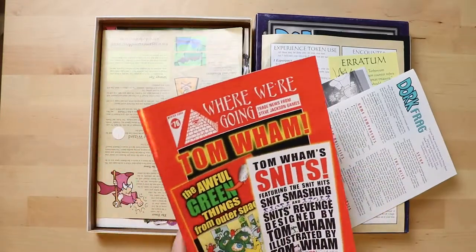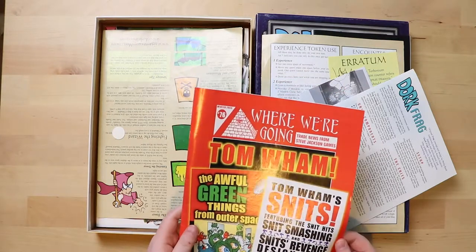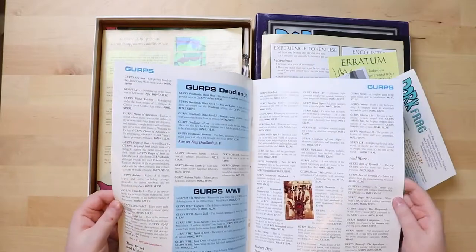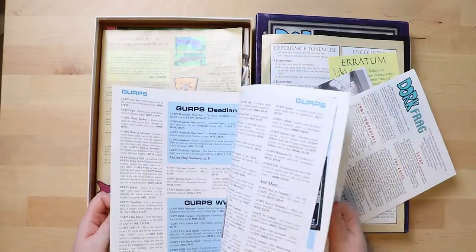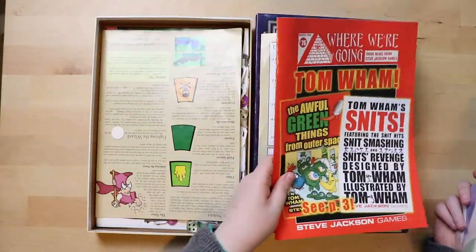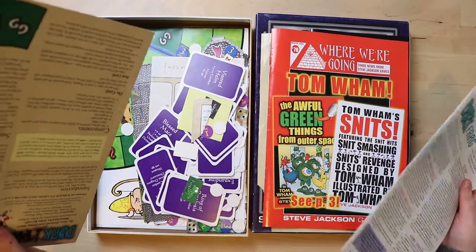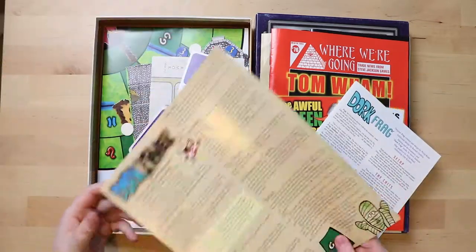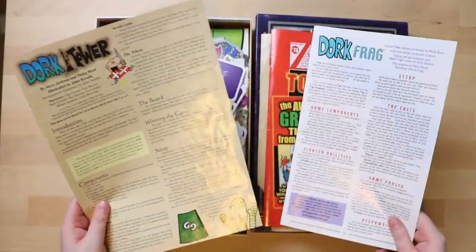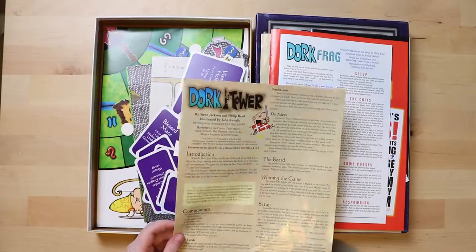Please be the rulebook. Where we're going — trade these for Steve Jackson Games. You're kidding me, right? And I've lost some tokens of course. Nope, this is just more ads. I'm pretty sure the entire box is just full of ads. Now this looks more like something you might use. Oh, I see a board somewhere. Okay, so here we go — this is the rulebook. I've no idea what this Dork Frag thing is. I think you can play another game with this game, but whatever. So the Dork Tower rulebook itself.